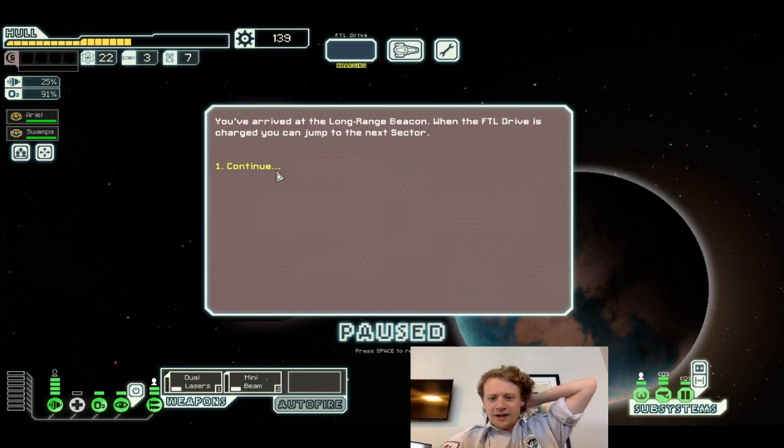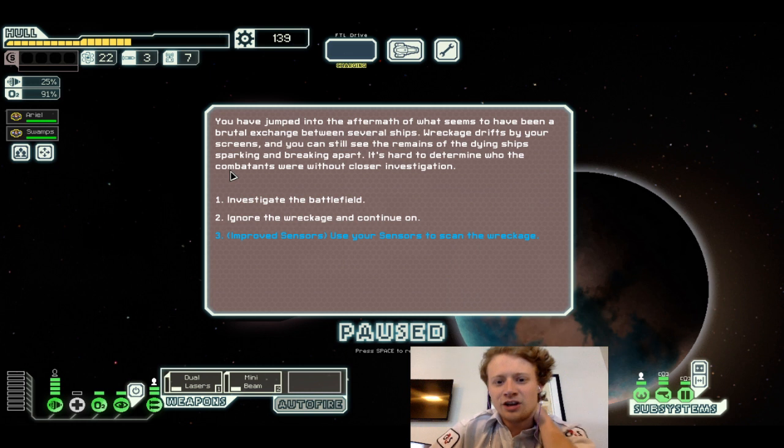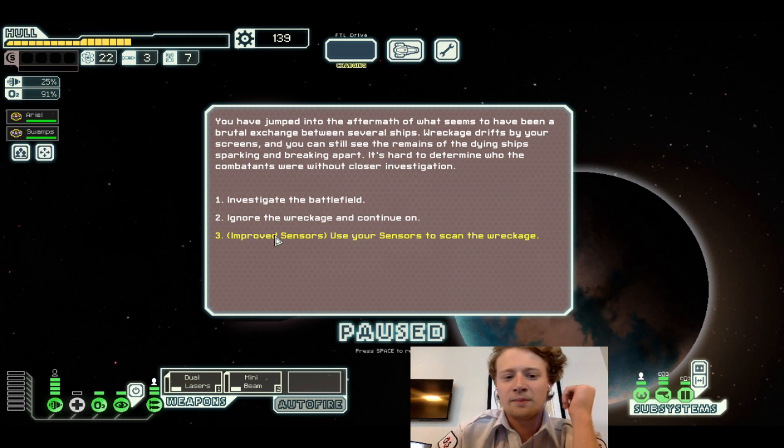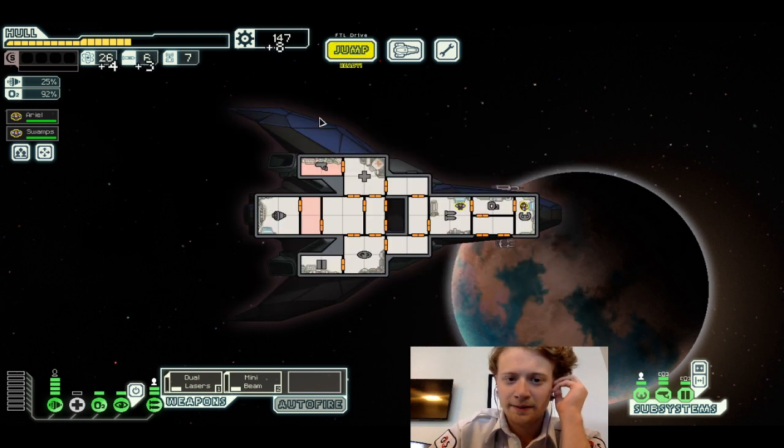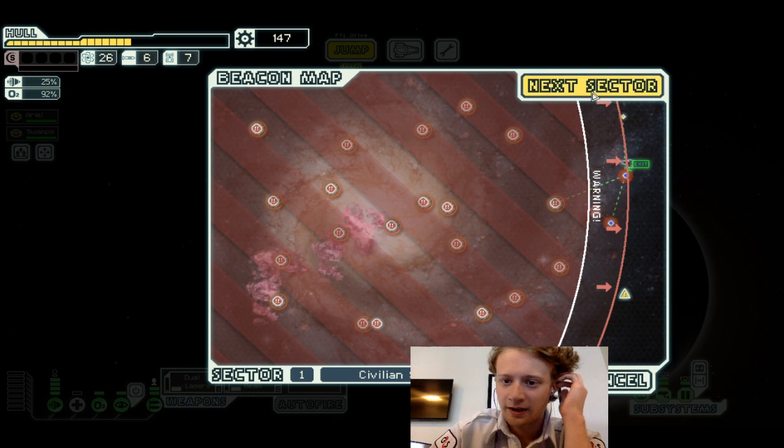You arrive at a long-range beacon. You can jump to the next sector or jump into what seems to be a brutal exchange between several ships — a ship on fire, still seeing the remains of a dying ship sparking and breaking apart. You use your advanced sensors to scan the wreckage and salvage a moderate amount of materials. Pretty good. Good day — next sector.